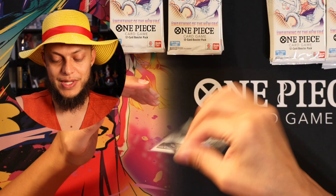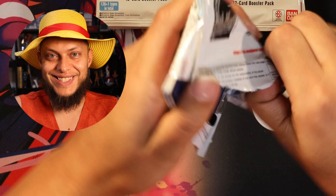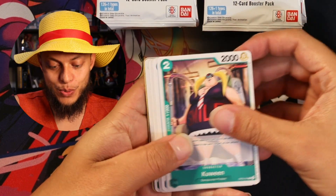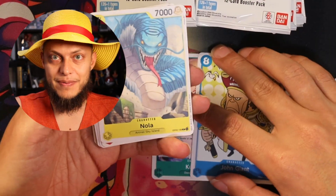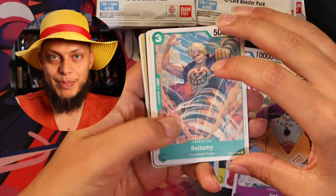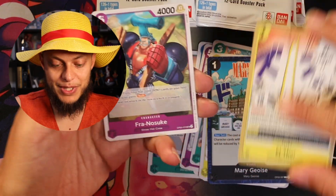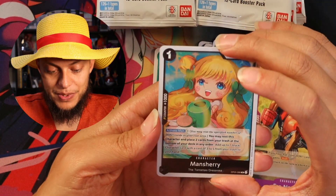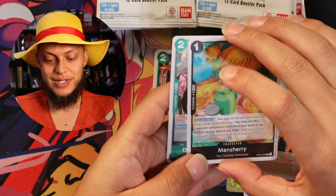Here we go — first pack, Awakening of a New Era. We've got a Queen, John Giant. This should be a good card for the pre-releases if you're doing those, as well as the Nala. Jinbe is great. Bellamy, Lieutenant Spacey, Mary Joy. El Thor should be a good card for you. Fran Ozuke. Menjuri is going to be a really great card — you should definitely be looking out for that. And a Rosonante — rare. Nice.